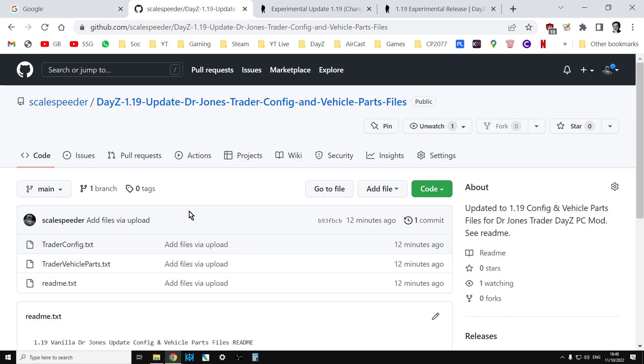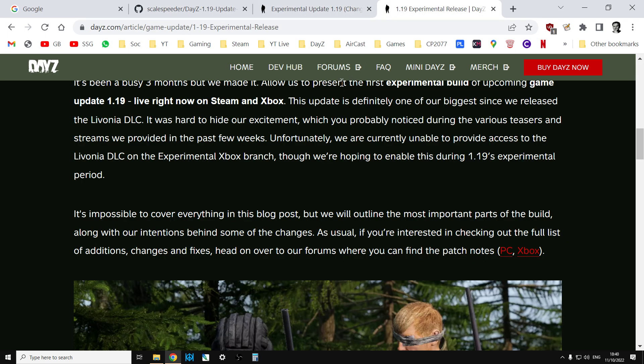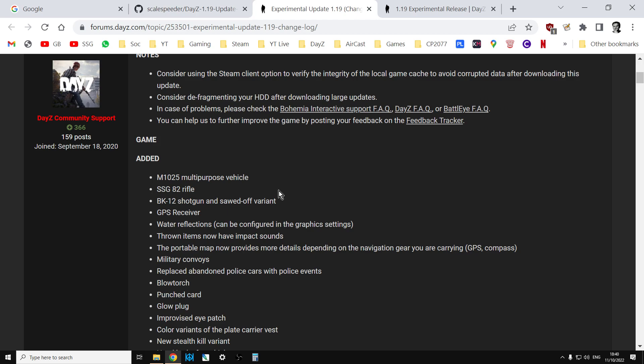This will then include the new Humvee, the parts for the Humvee, the new weapons, the new GPS receiver, the punch card as well, blowtorch, glowplug, that sort of thing.